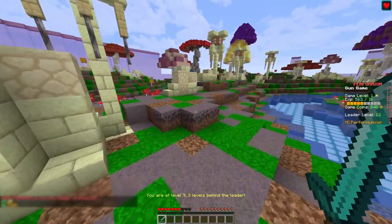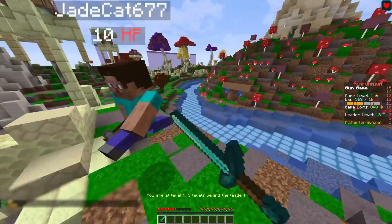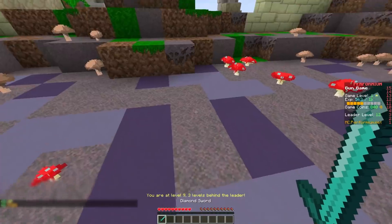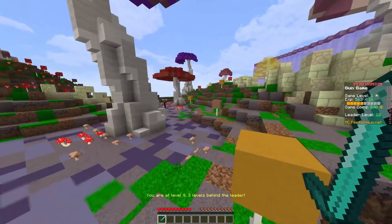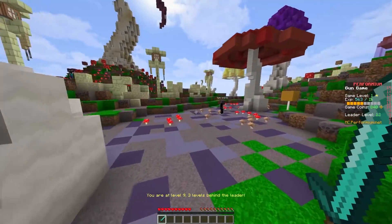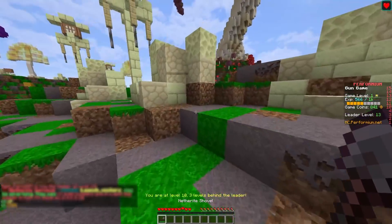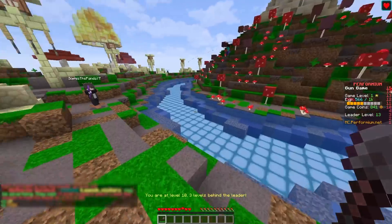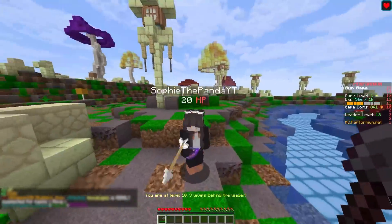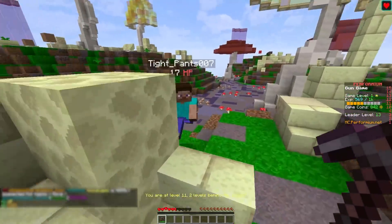That's what started me down the path of creating an actual network. No longer was I constrained to one server per port — instead I could have multiple servers all coming in through the same port. If you want to go from server A to server B, you could type a command rather than disconnecting and selecting the other server from your list. From a playability standpoint, that is huge — it's the essential gameplay mechanic behind what drives a lot of the largest networks.